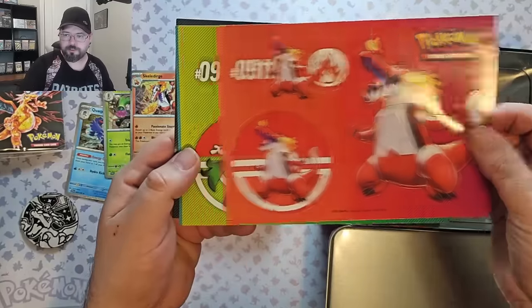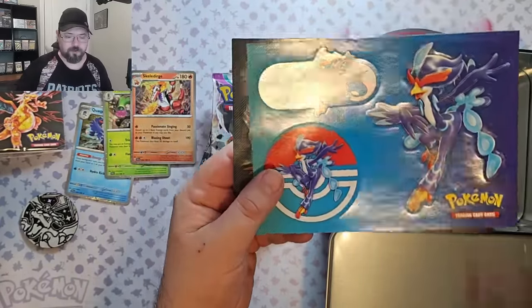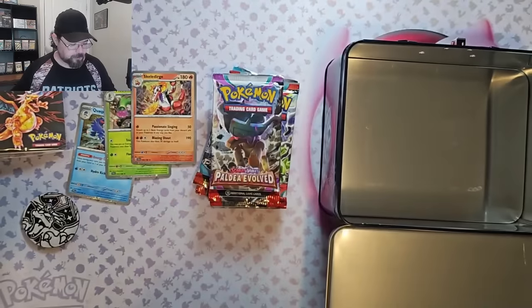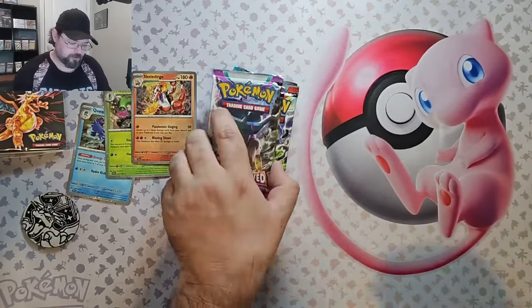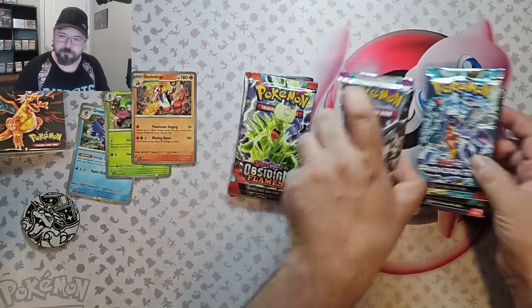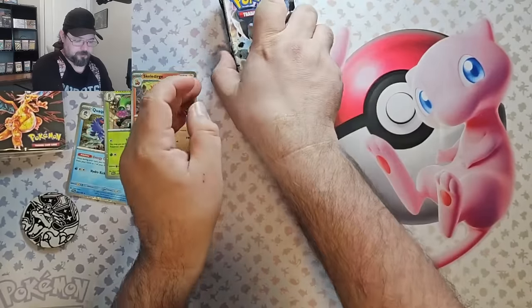A little mini binder — I believe it'll hold 60 cards. We've got Skeledurge, Meoscarada, Quabble, and a pretty sweet Charizard one. Let's get this out of here. We're going to start with Paldea Evolved, move on to Paradox Rift, and then two Obsidian Flames.